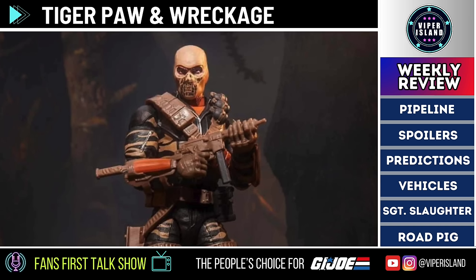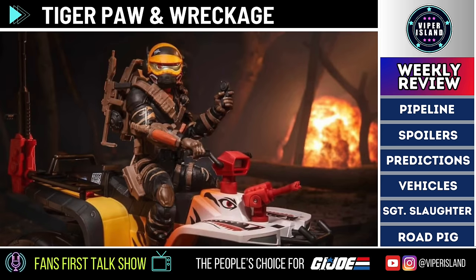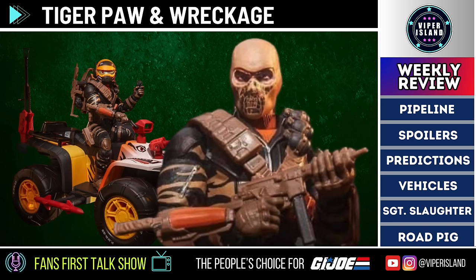Figure-wise, Wreckage is a redeco of the Firefly figure. He includes most of Firefly's accessories: Firefly's submachine gun, a knife sheath on his right forearm, Firefly's backpack and mines, a pistol, a detonator, and a helmet. There's no drone device or RC car — what you see is what you get.